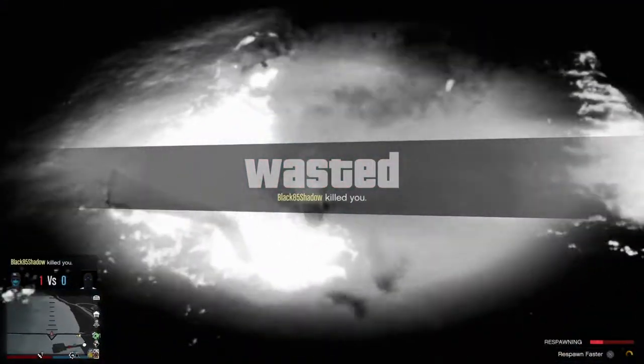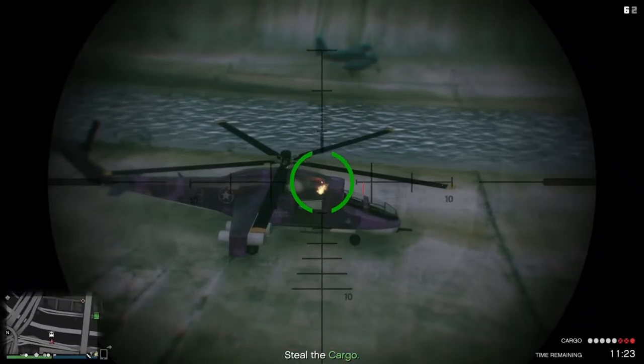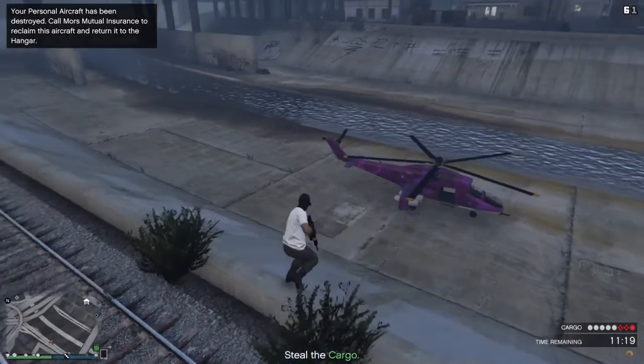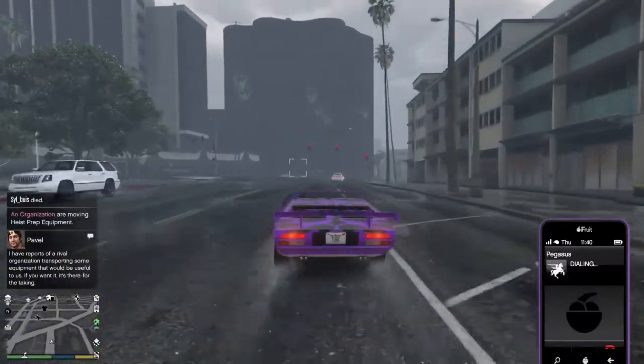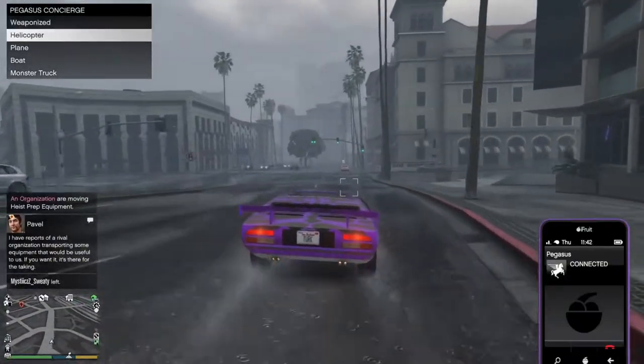The Savage can take 2 missiles normally — over here it took 3 missiles from an Oppressor Mark 2, but normally after the second one it's done. With explosive rounds it can take 3 on the ground, but when flying after the 3rd you can still keep flying, and after the 4th you will explode. With missiles, sometimes even after 1 you will start to smoke and then it just breaks down.